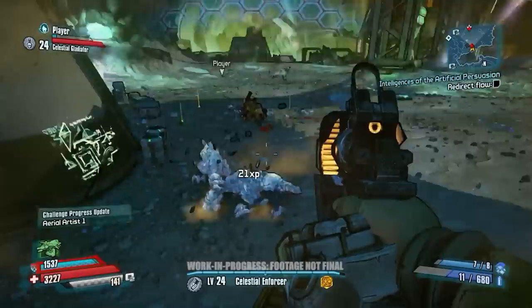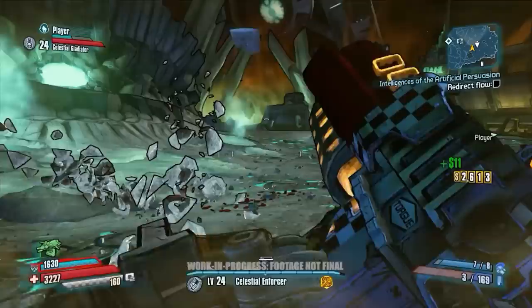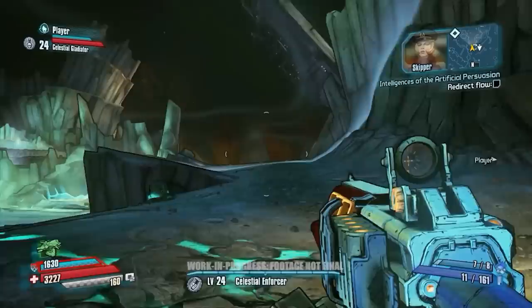These enemies we're fighting are the Kraggons — some of the moon beasts. They're essentially moon rock monsters, but because this is Borderlands, they absorb elemental attributes as well. These ones have absorbed cryo damage. We have a lot of liquid methane around this area of Elpis, and they've inherited those cryo abilities. What's really interesting about these guys is when you kill them, they actually shatter into two smaller Kraggons.